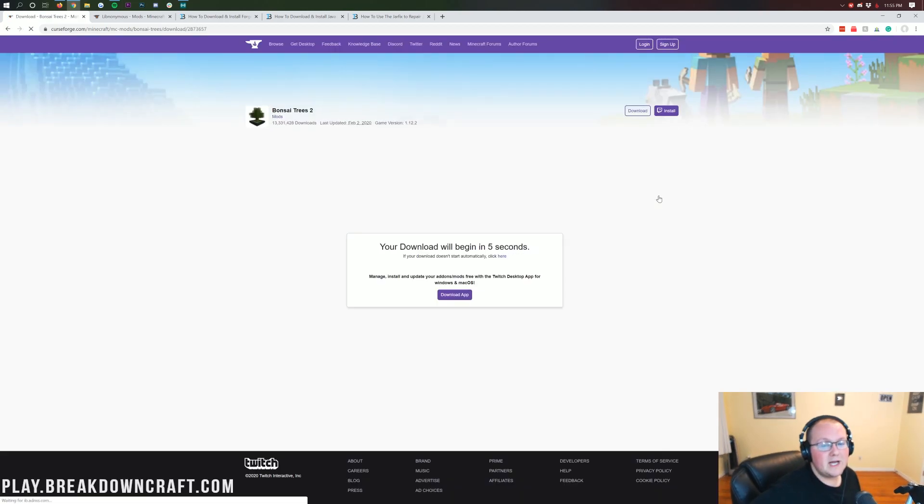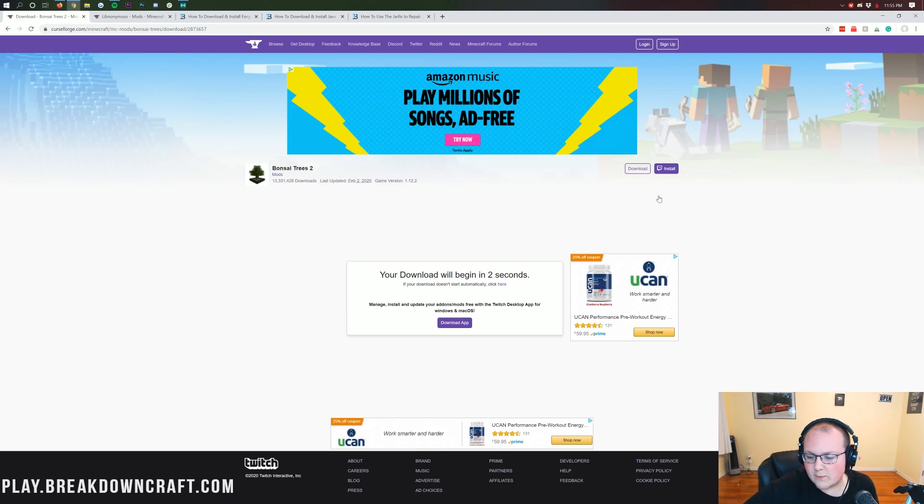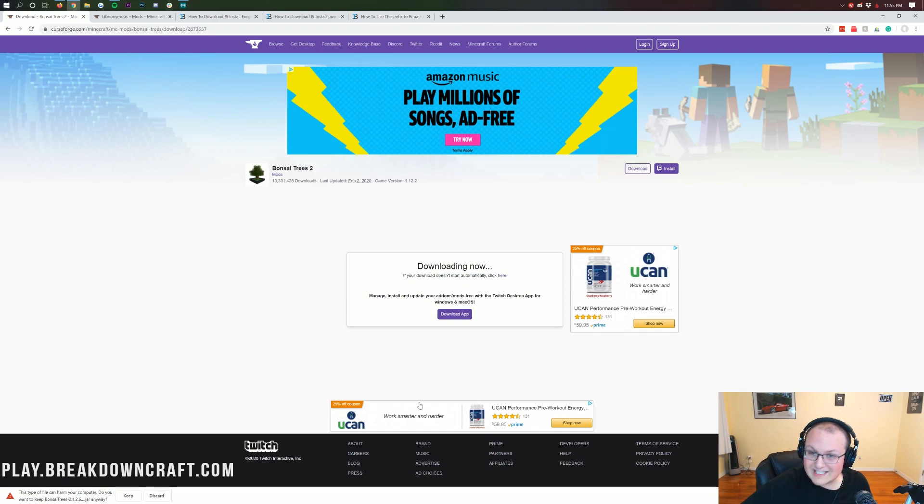When you click on that, it will take you off to a page where after six seconds the download will begin. There we go. The download will now begin at the bottom left of the screen. Now, you will need to keep this file. It is 100% safe to keep it in the bottom left of the screen, as long as it says Bonsai Trees in the title. It does, so we can click Keep. Firefox will pop up in the center of your screen, and it's safe to save it there, as long as it says Bonsai Trees in the title.